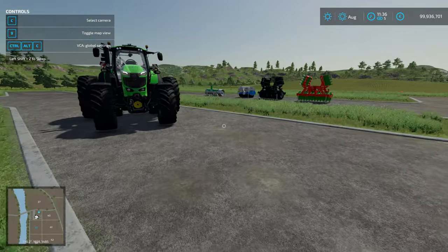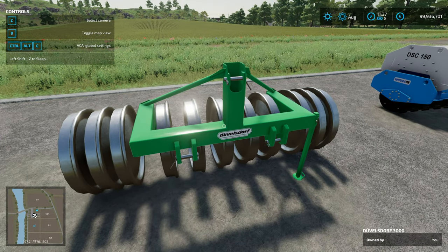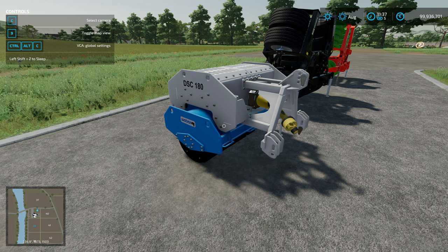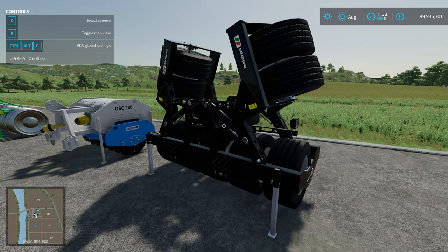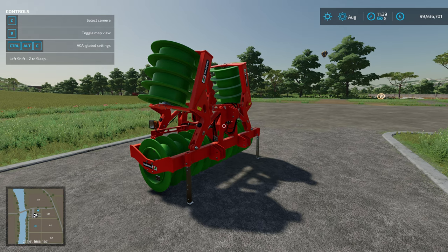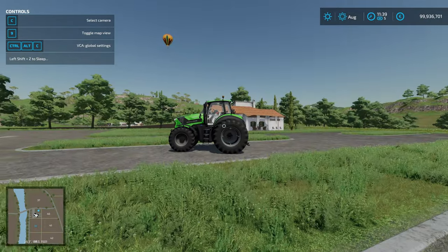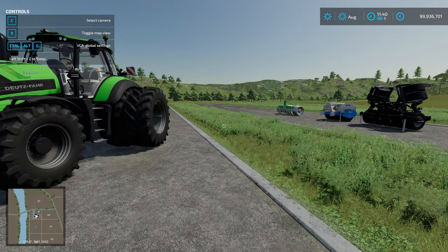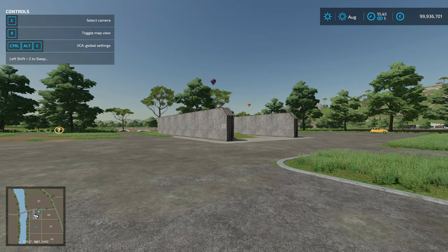I'm going to test a bunch of pieces of kit. We have two base game ones: a pretty standard budget roller, the Dusseldorf 3000, and one I use a lot, the Weber DSC 180. We also have one from the Tractor Pulling Pack, available on all platforms, and at the end a PC-only mod. The plan is to test all of these on the same tractor — a Deutz 8280, one of my favorites.